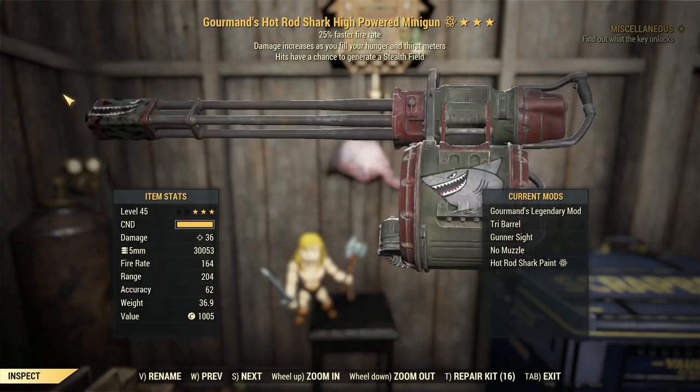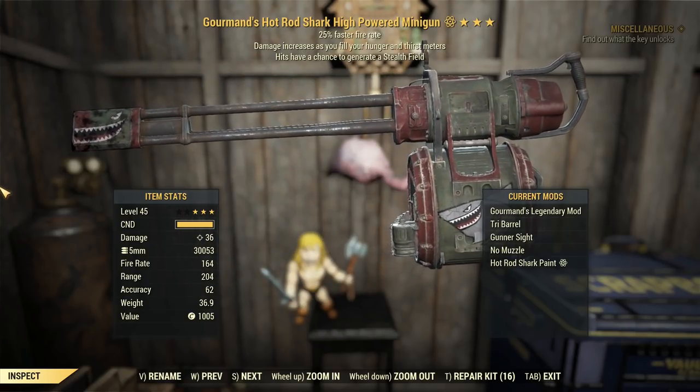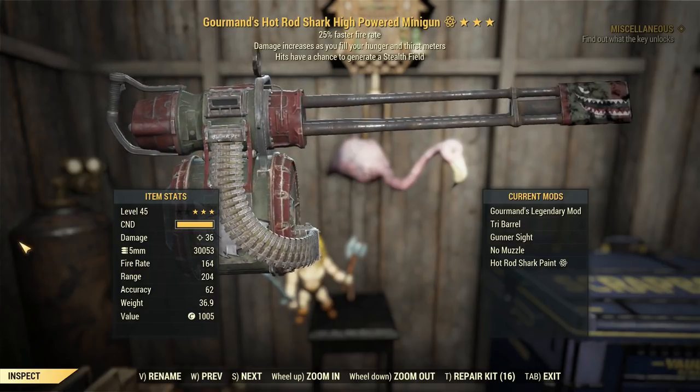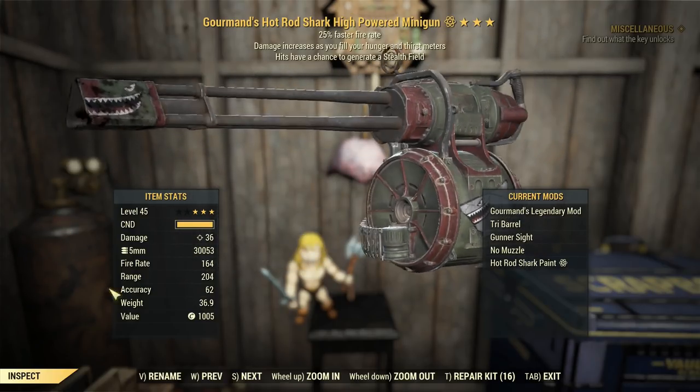Today we're going to try something really really stupid. We're trying to do a stealth heavy gunner build not using a flamer, because they're cheesed at the moment — they don't make any noises as far as the enemies are concerned. Can you do it with a minigun? Can you have a stealth Burr gun?